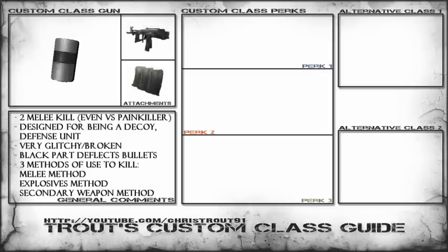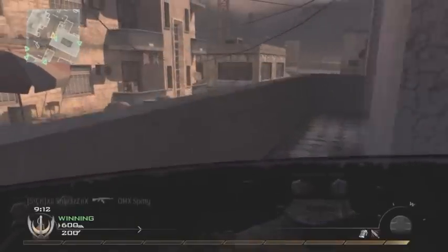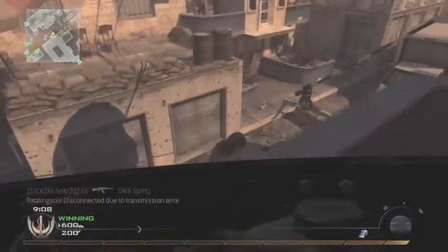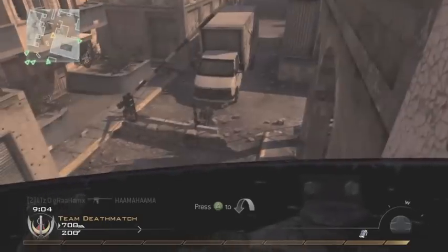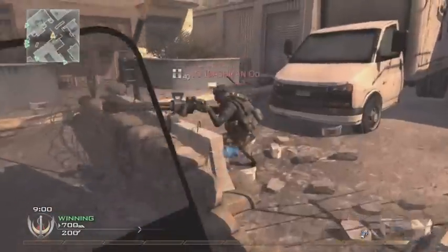The best sidearm I would pick for the melee method is the PP2000. That's something to use if they're just too out of range and they're not an inexperienced player and they're not willing to move — then it's time to get the PP2000 out. It's better to put the extended mags on because if you're not using Stopping Power you can run through the ammo quite quickly and you don't want to risk running out of ammo in the magazine.